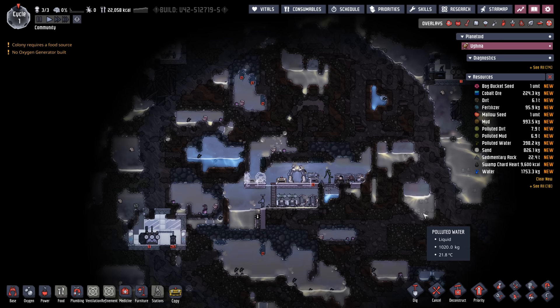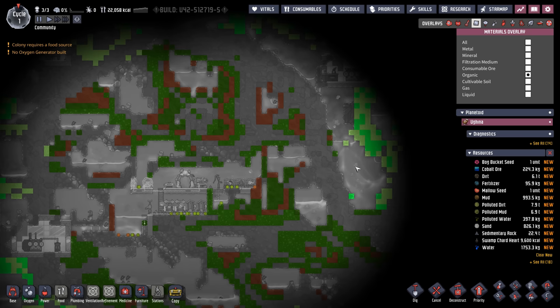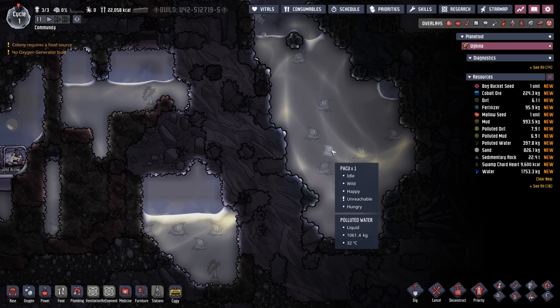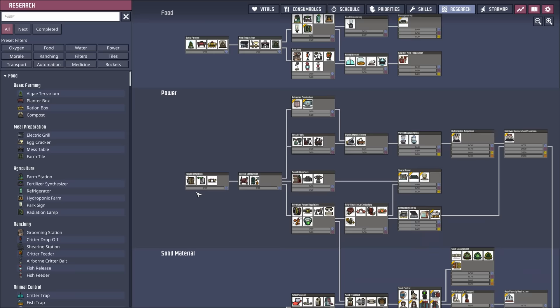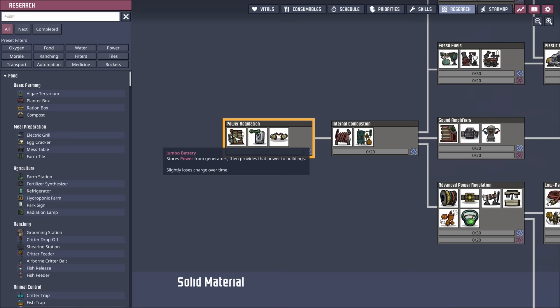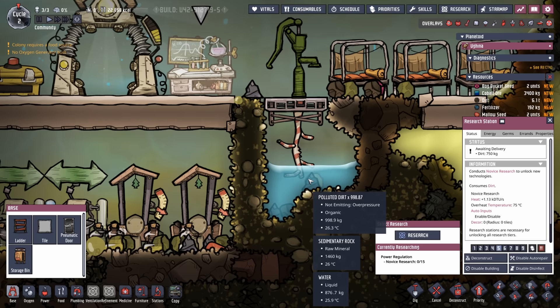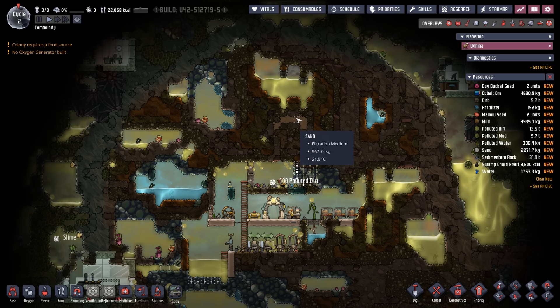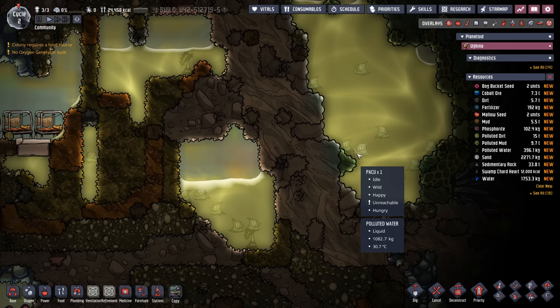The question is what food source to pursue long-term. Bog buckets are a strong candidate given all the polluted water. We could also go into early fish fillets — there seem to be plenty of fish — but the issue is algae: you have to start them on algae, then switch to seeds once tamed. For research we need to get the jumbo battery first since we'll be on the wheel for a bit. Advanced research requires water, and we're already down to about four and a half tons. There's probably not much sand on this planetoid, which makes pacu ranching appealing since we can convert polluted dirt into sand.